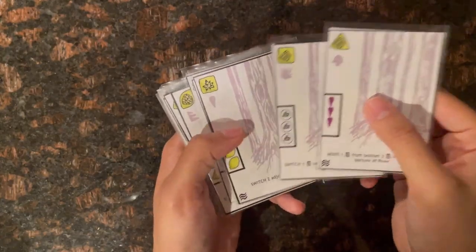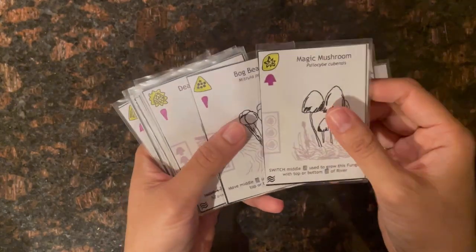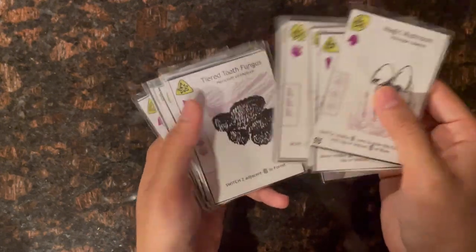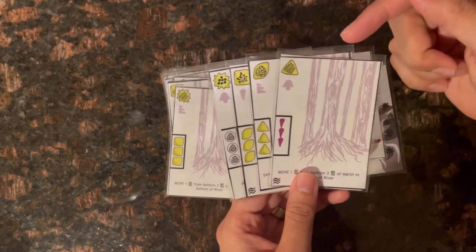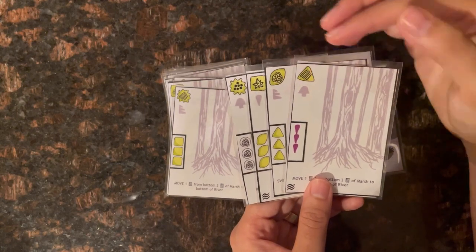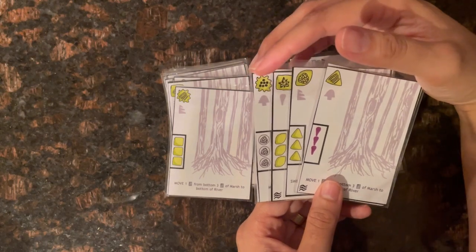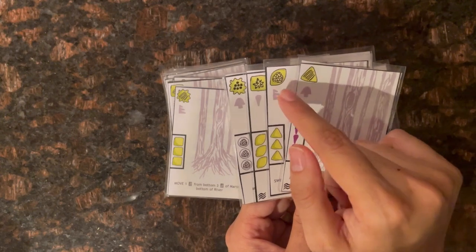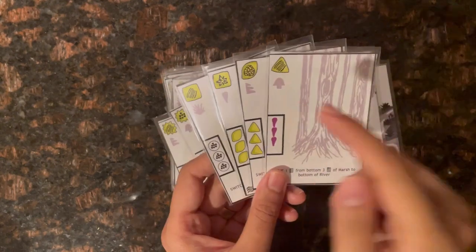The spore side has a generic tree illustration that's the same on all cards, whereas the fungus side has a unique fungus illustration. Each card represents a different fungus. On the cards you see a spore symbol on the top left — there are four different shapes: triangle, ellipse, cuboid, and angular, and four different patterns: striated, reticular, spined, and granular.